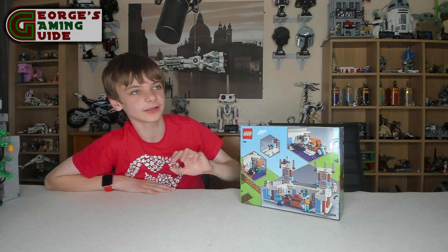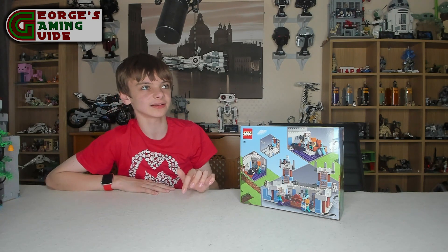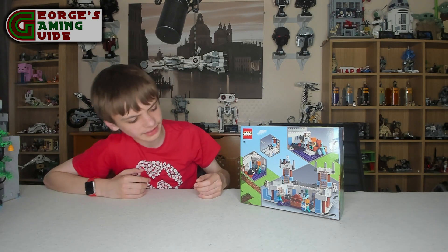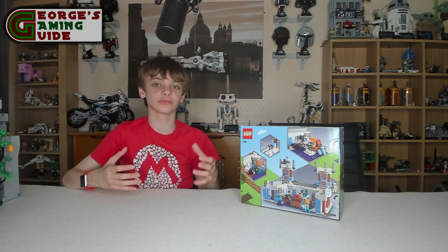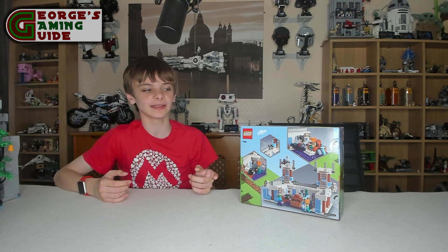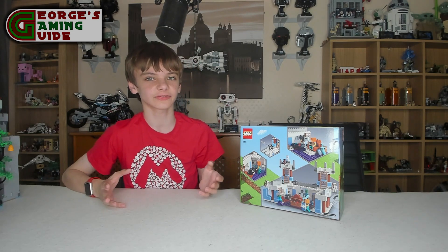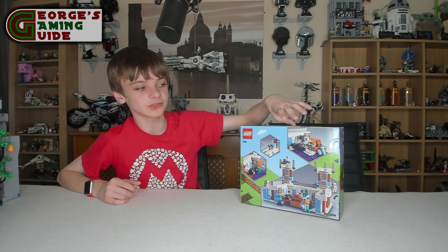If you didn't know what an anvil, a grindstone, or a brewing stand is — I believe they're all real life things, like you'll get more of a brewing kit in real life. But they're also all things in Minecraft: the anvil and grindstone are both for tools. The grindstone I think you can use to make like stairs and stuff out of blocks. And then you have the brewing stand which is to make potions.